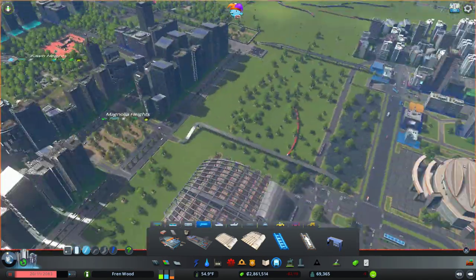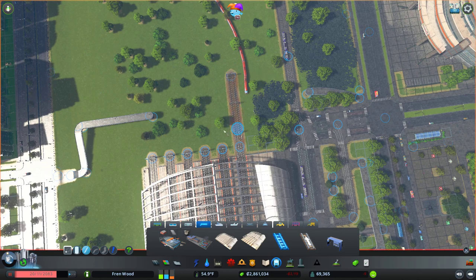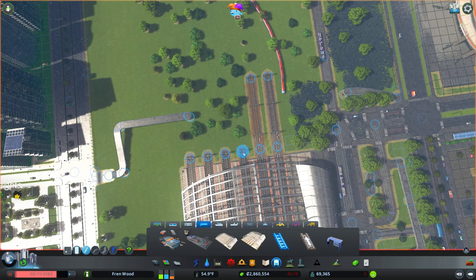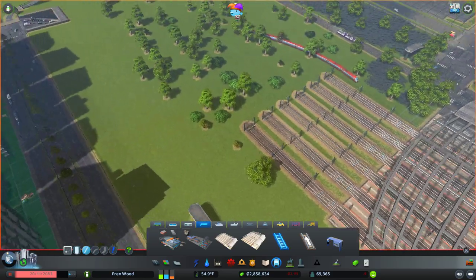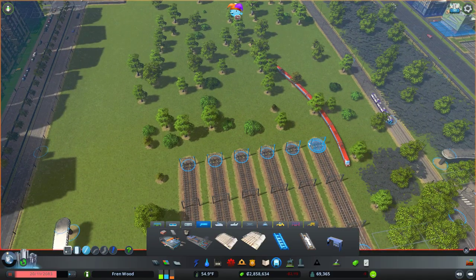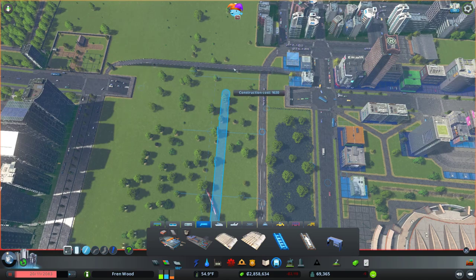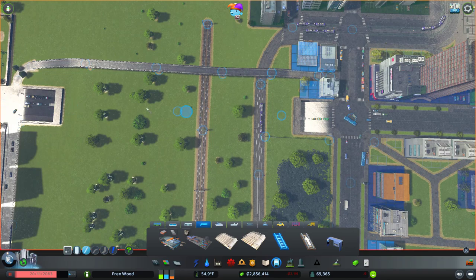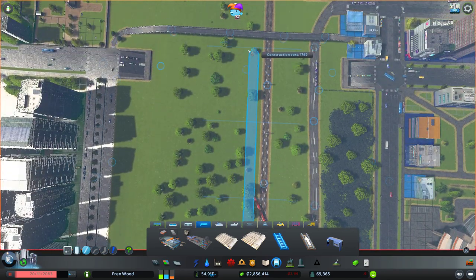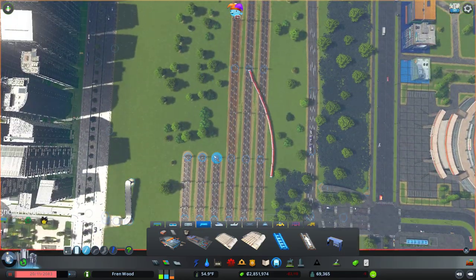So let's kick it off. I'm going to go ahead and start drawing out the lines from our main train station here. It looks as though we're going to have to accept that our pedestrian footpath bridge is going to be knocked down for the minute, but we will rebuild that. Let's make sure we've got snapping on. We're going to go in some big straight lines, probably up to the road here.